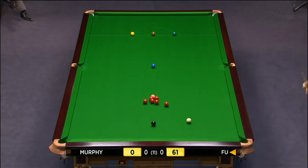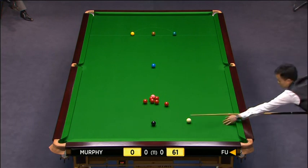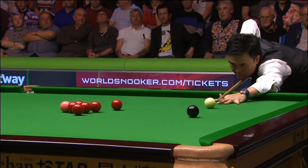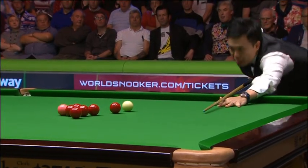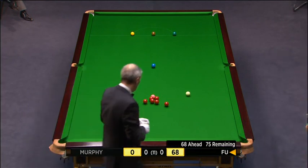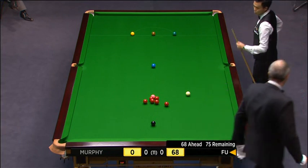I can only think he's doing that deliberately, because he always has a tendency to raise his head on the backswing — Marco Fu. You see slightly his head is coming up, but maybe this is a little thought he's got in his mind to try and counteract that.